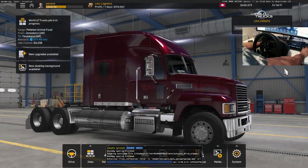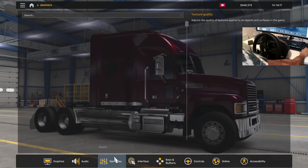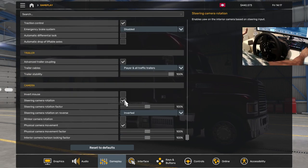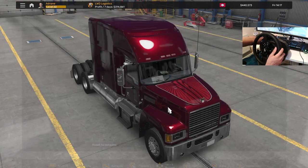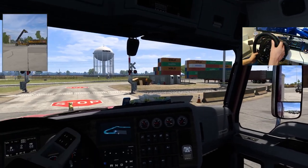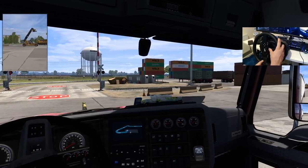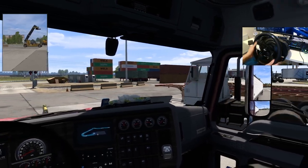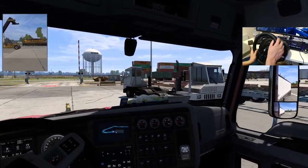This whole inverted steering thing isn't really working for me anymore. It worked at some point and made sense, but it's not working the same way now. Let me switch it back to normal. When you turn left, the rear of the trailer obviously goes left. I'm happy driving like this for now, and if I need to I'll use the mouse.